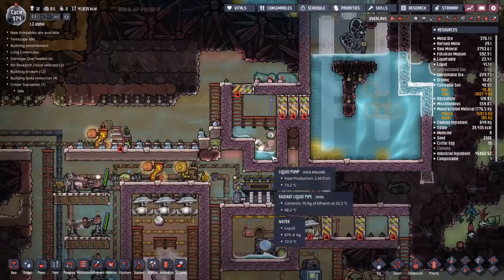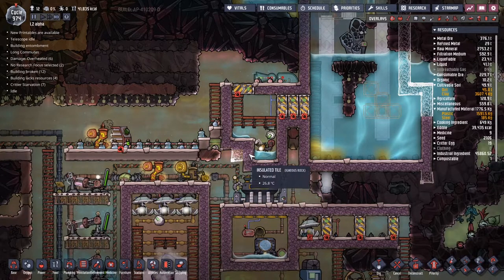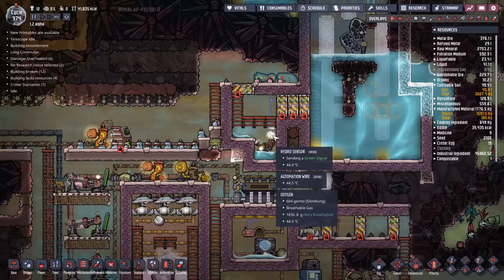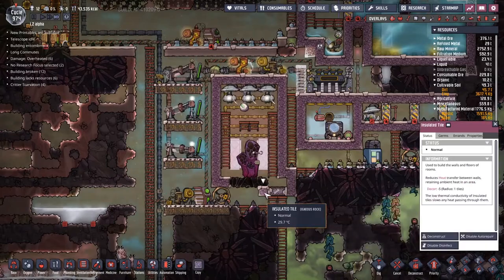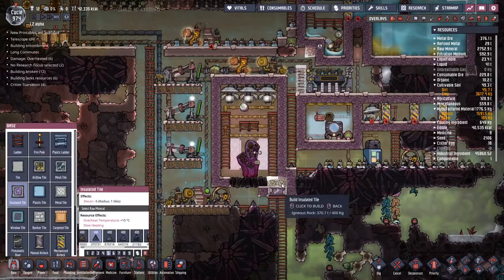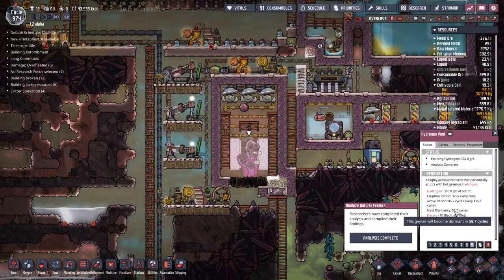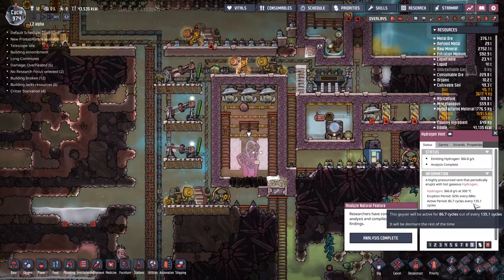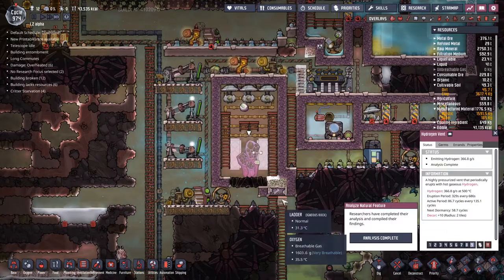That's very hot in there. I think what we might want to do is set up both a temperature sensor and maybe move this hydro sensor here. Analysis complete — beautiful! That means we get to do this and this. Next dormancy in 60 cycles — beautiful. 86 cycles every 135 — that's good for the eruption period, less than half as we previously discussed.